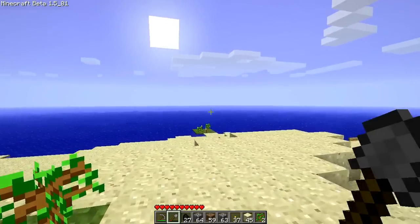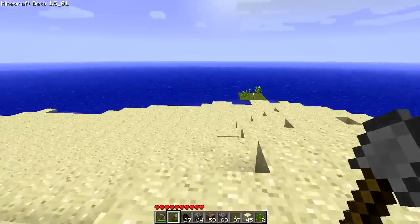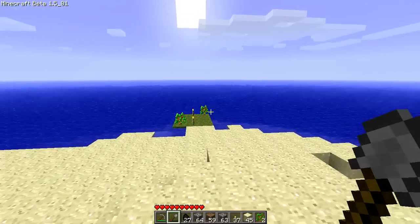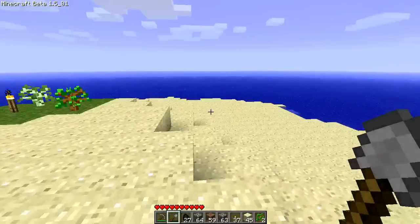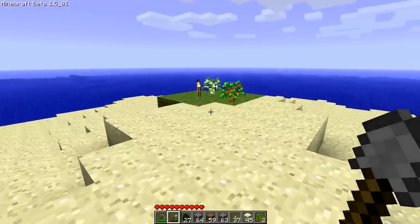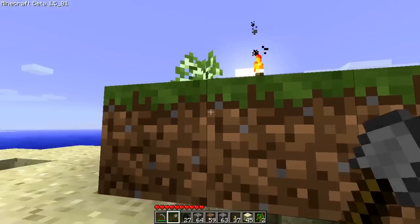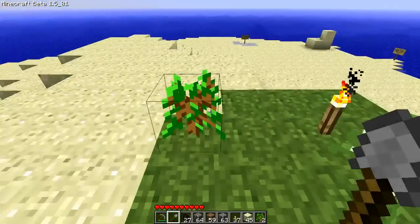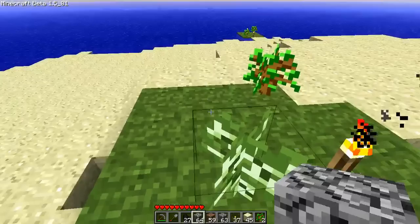I updated to 1.5 and an interesting thing happened. I did chop down a tree that grew over here while I was off camera. I wasn't thinking about it — I was just playing, trying to gather resources — and I accidentally chopped it down. But when I planted it and 1.5 updated, it turned into a birch tree. I think that's a birch tree sapling because it looks completely different. We'll see when that grows — that'll be exciting.